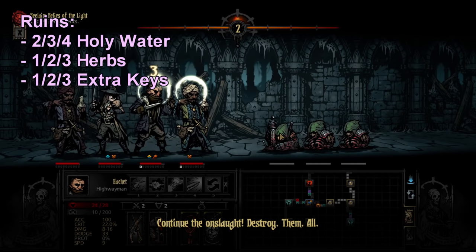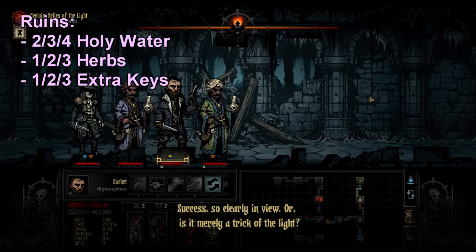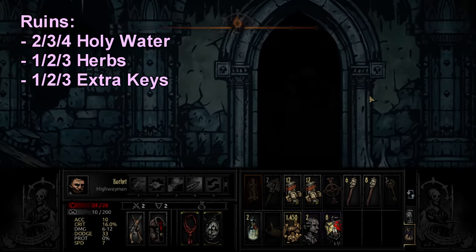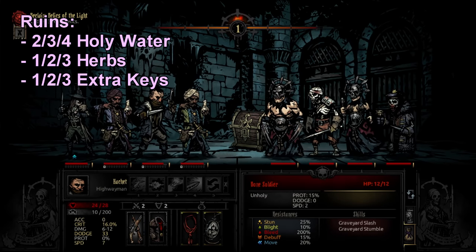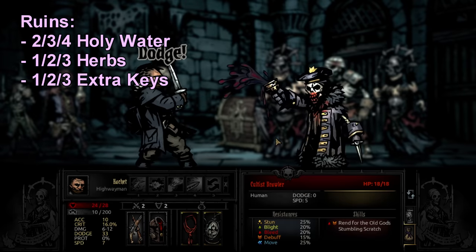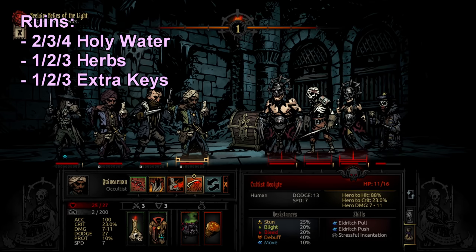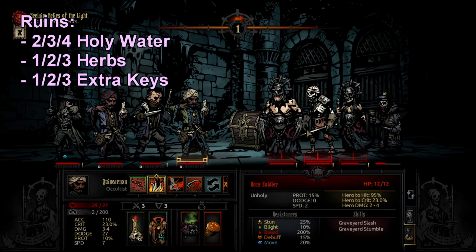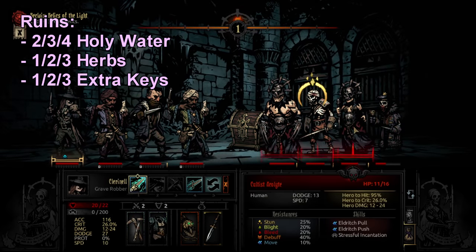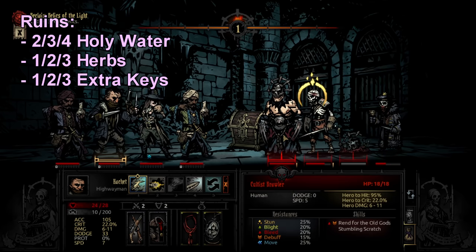The Ruins are interesting — there's a lot of treasure curio and some stress healing. For the Ruins specifically I prioritize holy water, herbs, and keys. Confession booths take holy water to heal 30 stress, holy urns give you gems when you use holy water on them, and the damage-up statue and healing fountain also take holy water for better effects. Holy water alongside a Crusader does very well here.